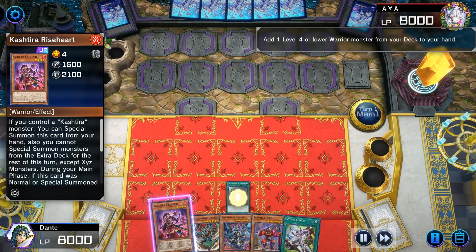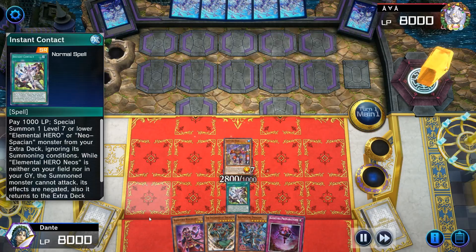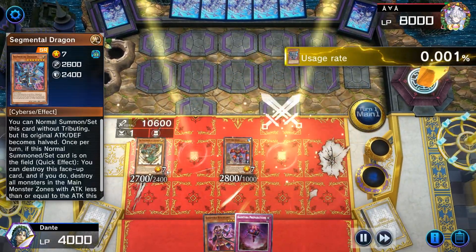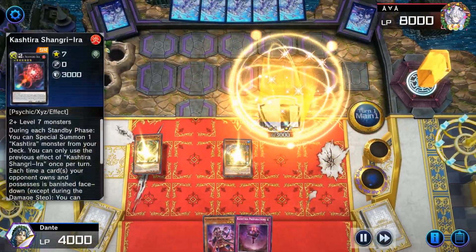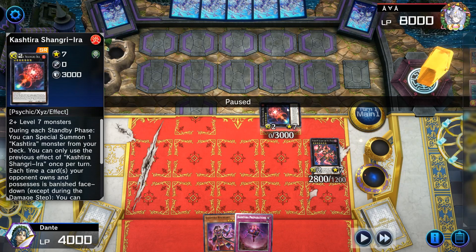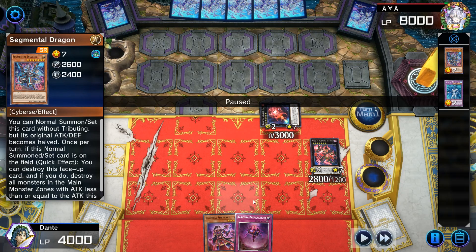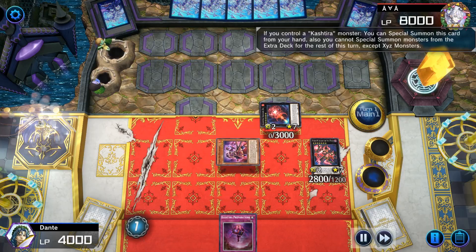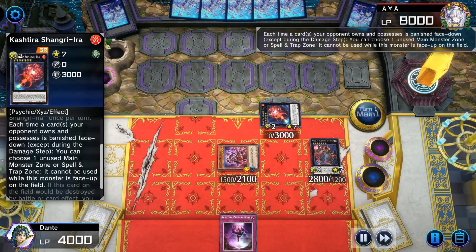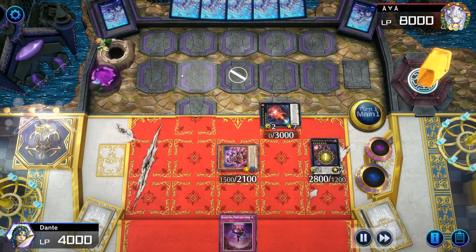Usually I don't go for replays, but because I'm a dum-dum I forgot to record my best game ever - I even talked on the microphone but didn't finish recording it, so that's why I'm going with a replay. Here you can see that I basically got all of my extenders. I drew Ogre with Ascendant of Thunder, Instant Fusion to go into Acid Neos into Aqua Neos, and also Segmental Dragon - this is the most insane board I've ever done with Kashtiras.